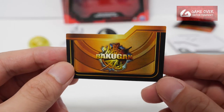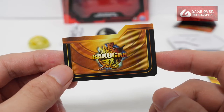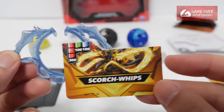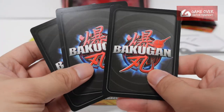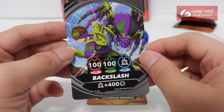So far the Special Attack cards we've had were Silver and Color for the starter packs. This is the first Go version I have, and it's Scorch Whips. I assume this is Scorch Whips — it looks pretty similar. Stats: 300, 100 and 100. And the 3 brawler cards — first up is Backslash, a spider kind of creature.